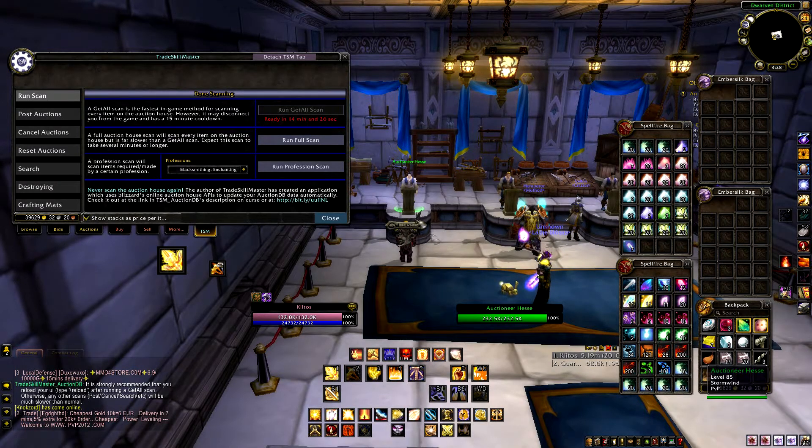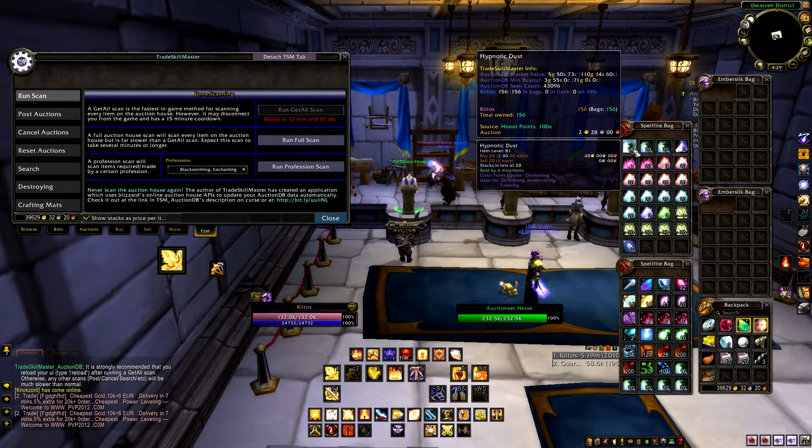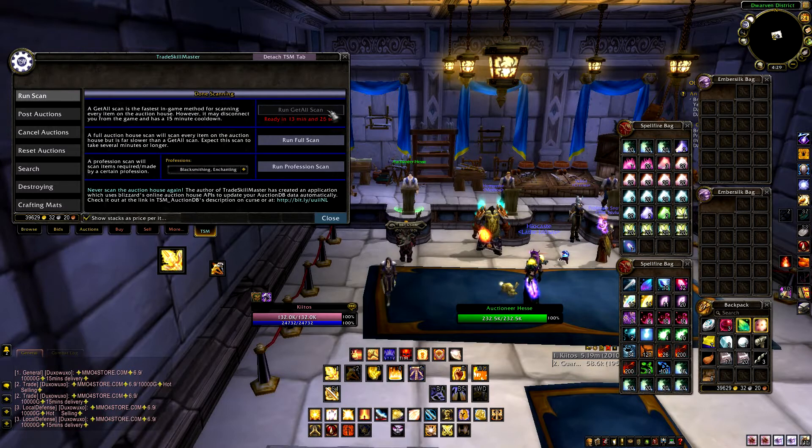Every time you go to the auction house, quickly run it — it doesn't take very long. This is vitally important because it's populating Trade Skill Master's database with all of the information on the auction house. When you hover over an item like Hypnotic Dust, you can see the Auction DB market value — the average price — and the minimum buyout currently on the auction house. It's seen Hypnotic Dust 43,096 times, meaning that market value is going to be relatively accurate.